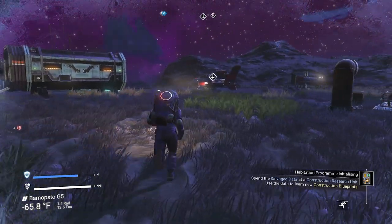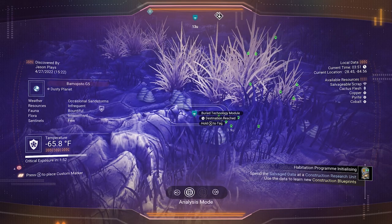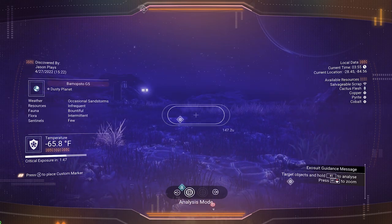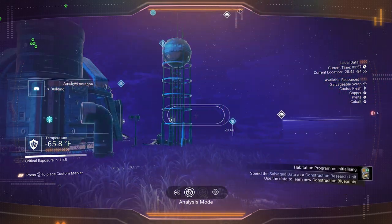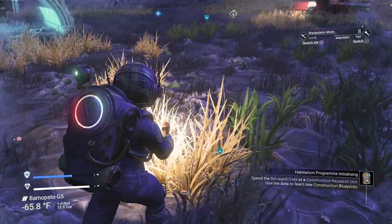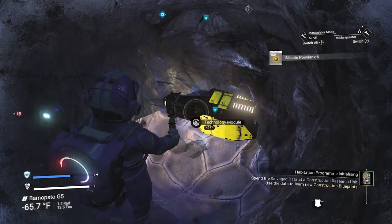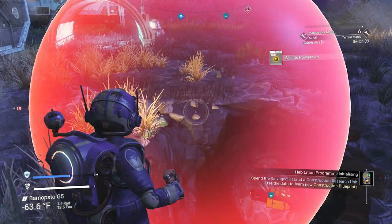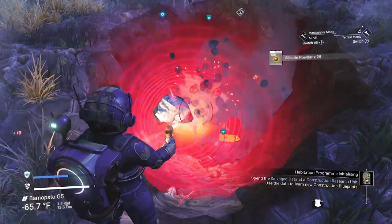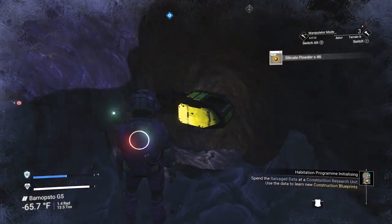Now we need to find some buried tech, and I think there's some over here. Yep, there it is. It almost looks like a Wi-Fi signal — that's what we're looking for. There's one over there, so they're all over the place. You just have to walk around and get them. Let me show you what these look like. You should be able to see it pretty easily once you dig down in here. This is when you use your bigger terrain manipulator so you can dig down in there.